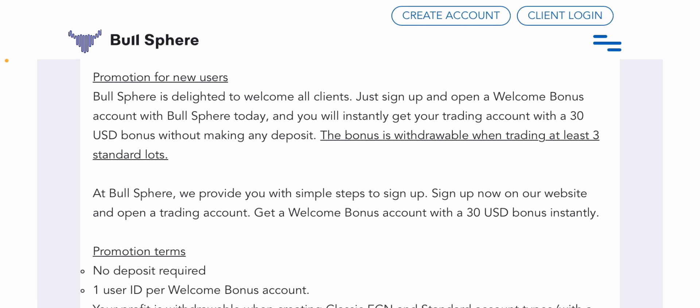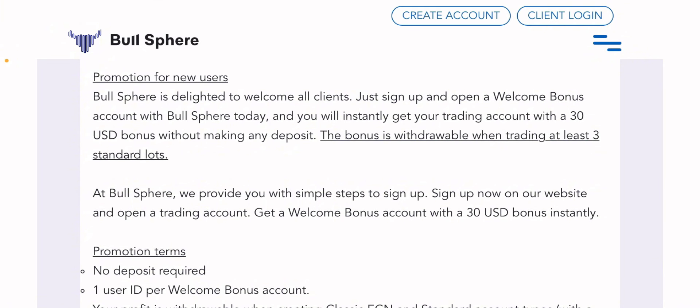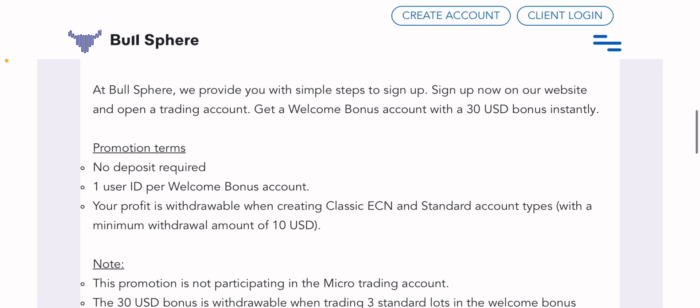Before you can redraw the $30 bonus, you must trade at least three standard lots. You can trade those three standard lots without making profit and still redraw the $30 bonus — just make sure your account is not in negative. After trading the three standard lots, even if you made profit some days and lost others, as long as your total lots traded equals three standard lots and your account balance is around $30-$31, you can redraw the $30 for free.